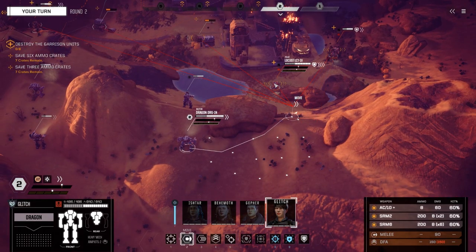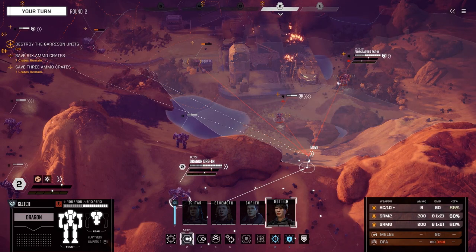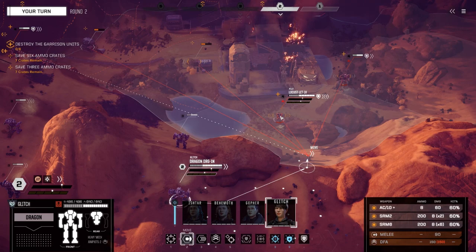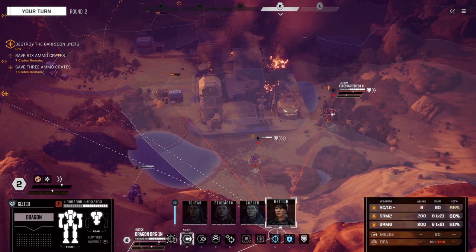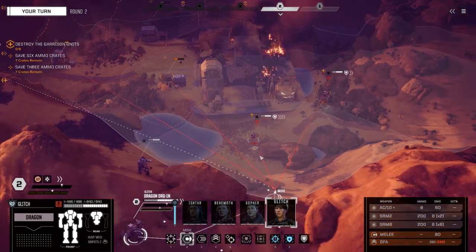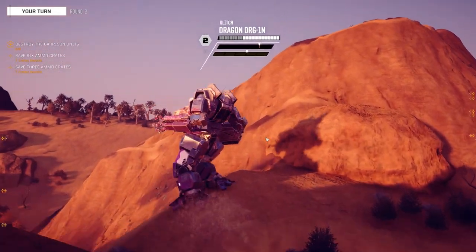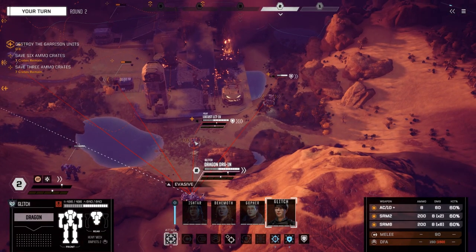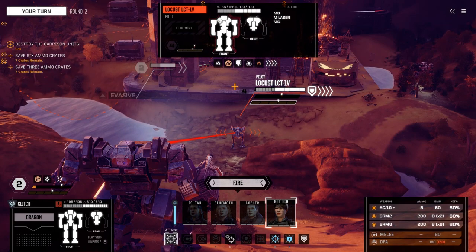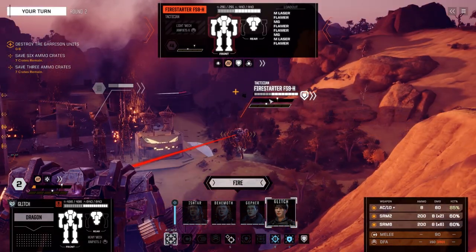Have you shot with lasers yet? I've not fired any lasers now. In fact, I don't tend to favor lasers all that much. I think my Quickdraw has like three medium lasers on it. These two mechs are entrenched — it means they take half damage from the front. What we could do is split this. I built you to have Breaching Shot, which is a perk where if you fire one weapon at someone, it ignores the entrenchment and cover.